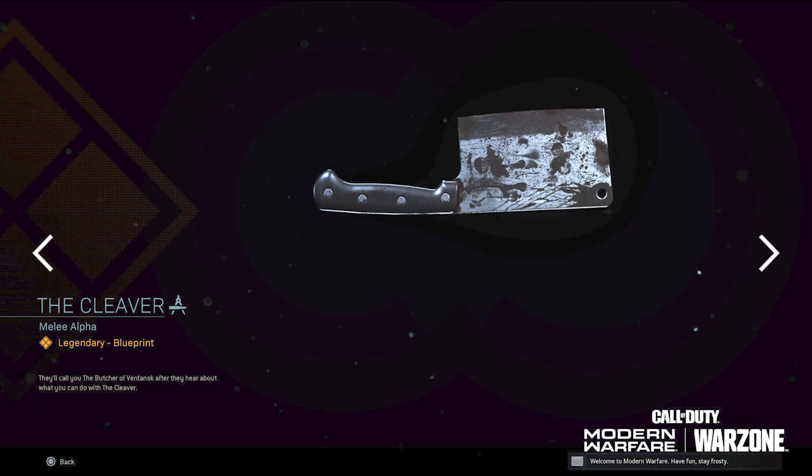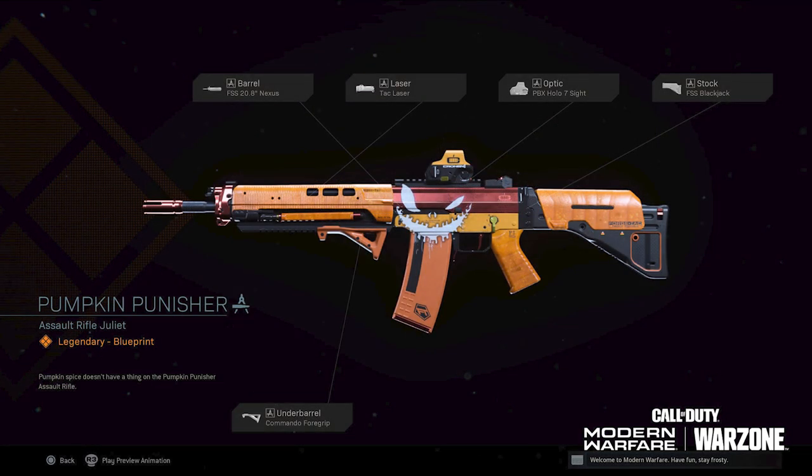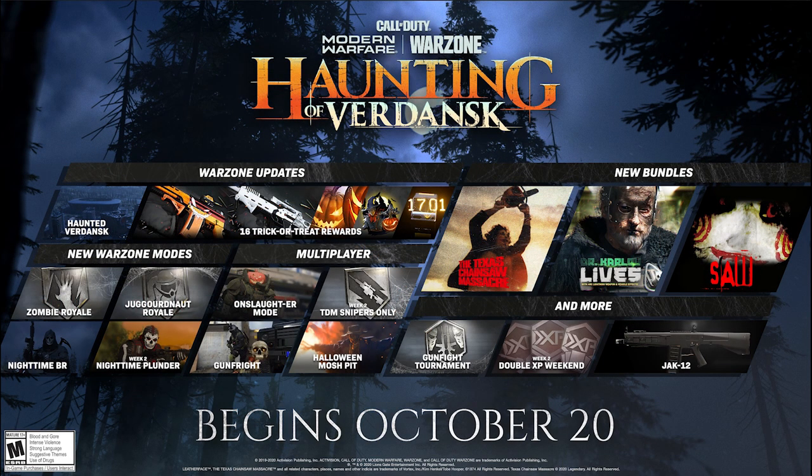Once you unlock all 16 of those items, you're going to unlock the Pumpkin Punisher — a super awesome blueprint. As you can see it's legendary, and we've got that orange color with a little bit of red and black mixed in. I love this blueprint. I think it looks super awesome. I'm excited for this Halloween event — I haven't seen Call of Duty do something this big for a holiday in a long time, and it's kind of cool they're doing it for Halloween because I'm a huge fan of Halloween.